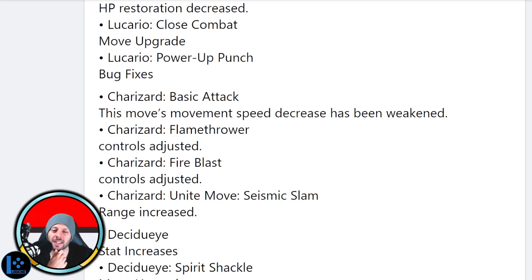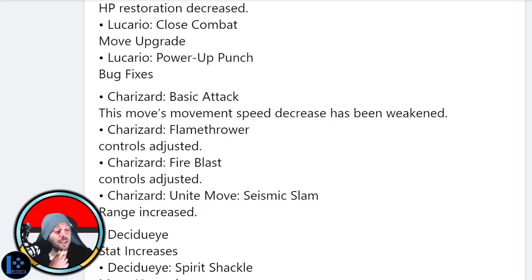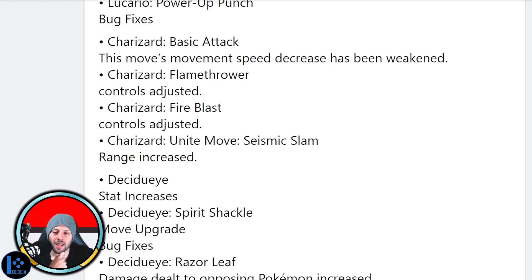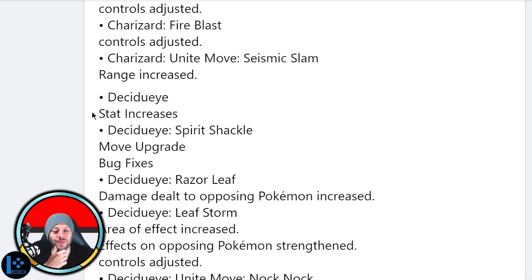Charizard — basic attack movement speed decrease, so you can stick to people better with Charizard. That's actually really big. Flamethrower controls adjusted — I don't know what they mean by this but Flamethrower always felt a little clunky to me even though it's very strong. Fire Blast controls adjusted too — they're so vague. Seismic Slam range increase — you have to be really close to ult someone with Charizard, so if this is substantial then it won't be as obvious when trying to Unite somebody. This could actually be really really big.